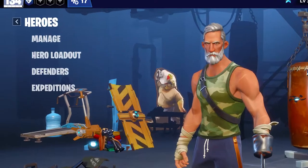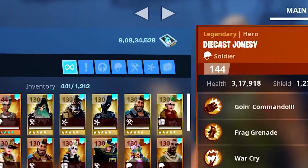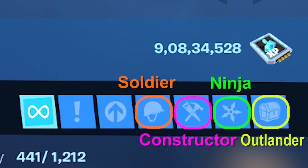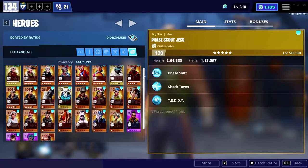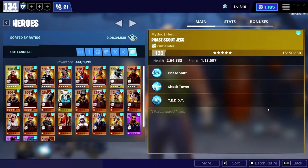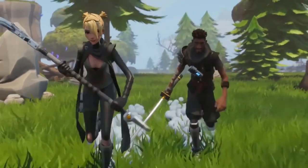Under Heroes we have the manage option, and when you click on it you will see all the heroes you currently have. If you want to look for a specific group of heroes, we have four types: Outlanders, Ninjas, Constructors, and Soldiers. If you click on a specific icon you'll see only that group — for example, clicking the Outlander icon will show only Outlanders.